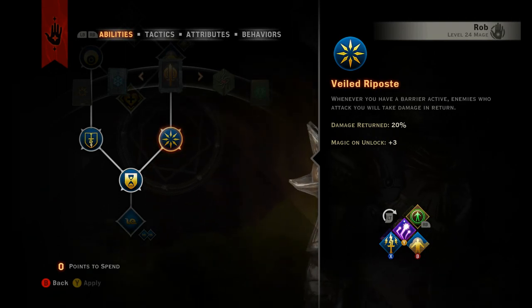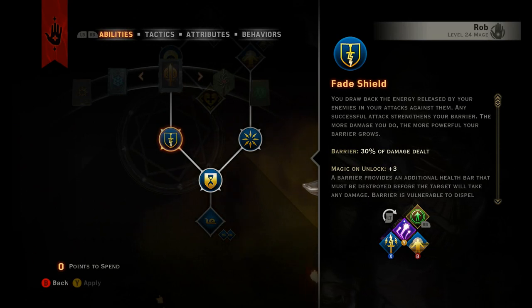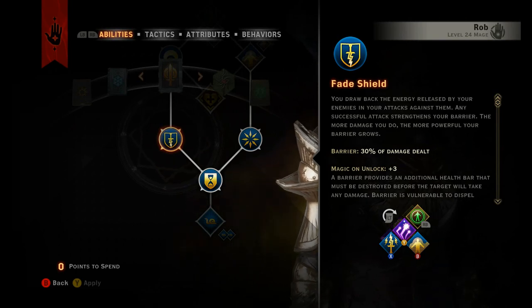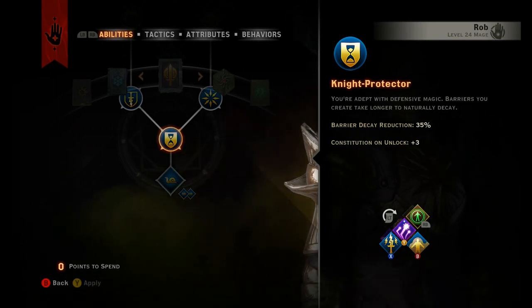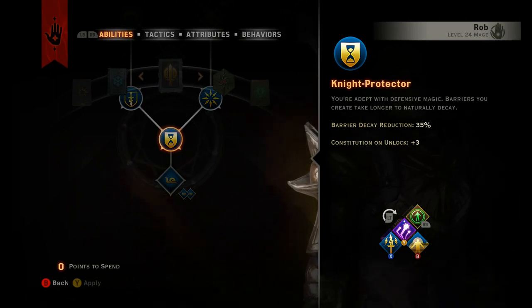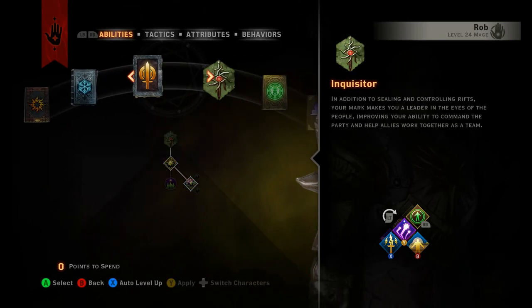I picked up Veiled Riposte — enemies take damage when they attack you. You could take it or leave it. But this next passive is the most important one out of the whole tree: when you do damage to enemies, you start to generate a barrier. The more damage you do, the more barrier you generate, so this is incredibly important to your survivability with this build. I also picked up the last passive, so any barrier you create takes longer to naturally decay — just in case you're not in the fray, it'll last slightly longer, and hopefully your cooldown for the barrier will be up before your barrier goes down.